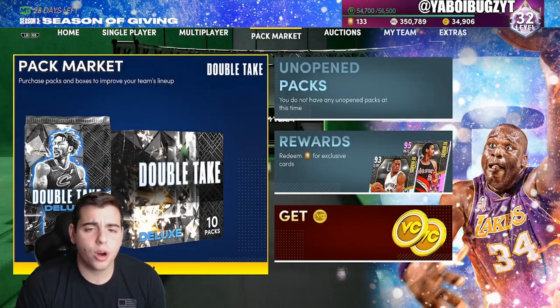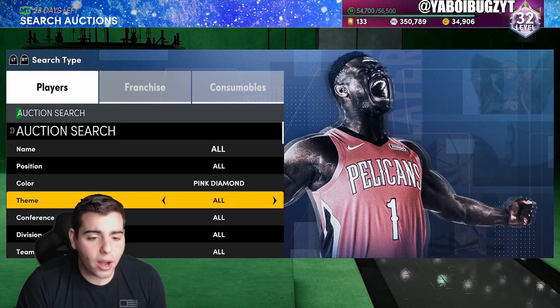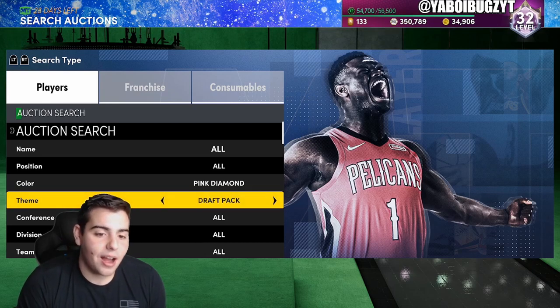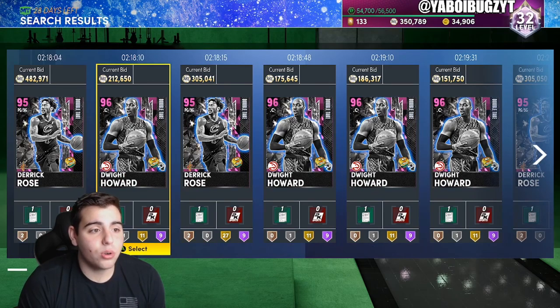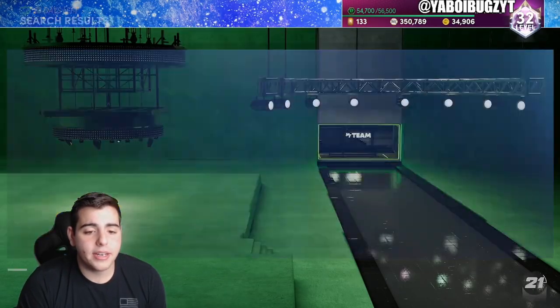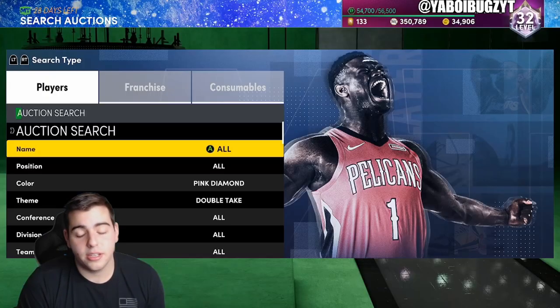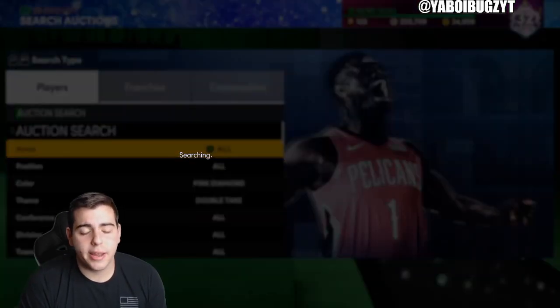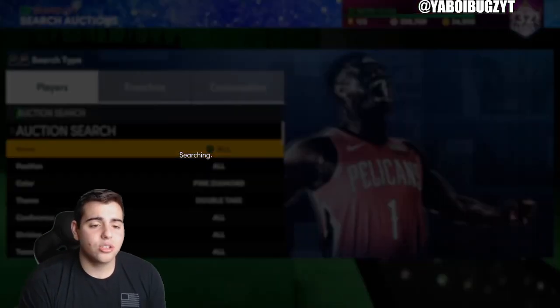Let's go over the market. We got the new Double Takes Pink Diamond filter, which is pretty good. Derrick Rose is at 482K and is looking like a beast — he's the rare Pink Diamond of the set. Dwight Howard is also on this filter; mine is around eighth on the auction and I'm hoping it sells for at least 200K. If you snipe Derrick Rose, you're gonna make at least 100K — he'll probably go for 250K plus.